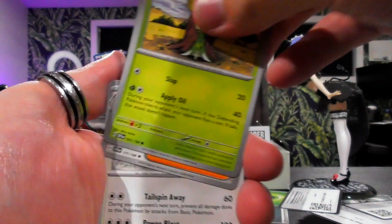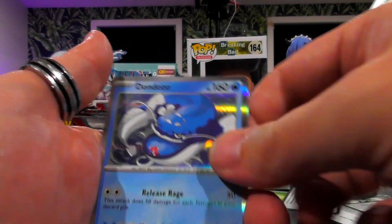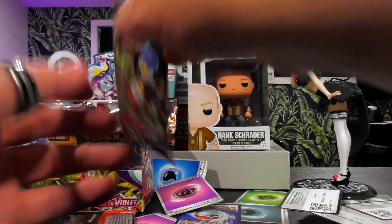Mabosstiff holo on the holo! The Grafaiai with the little dude flipping you off. Big catfish and a little red catfish thing. That'd be hilarious. Double the power — wait, are these damaged? No, they're not. I thought for a second I'd messed the entire thing up already.